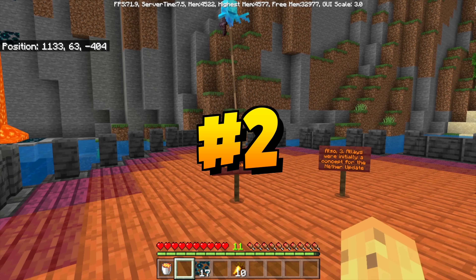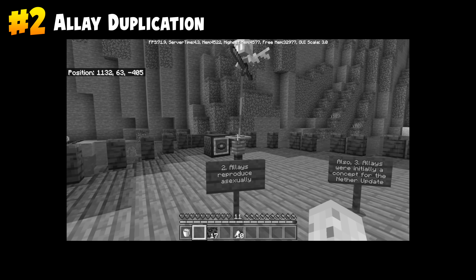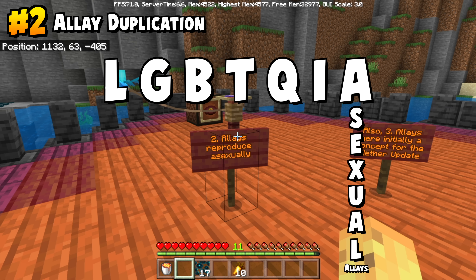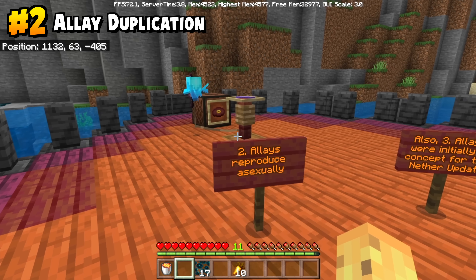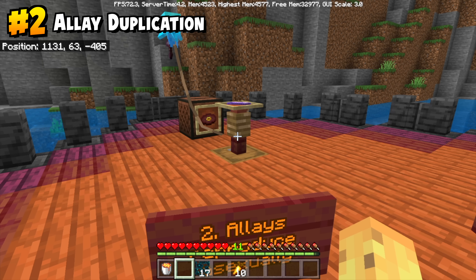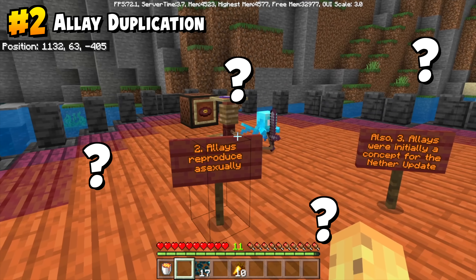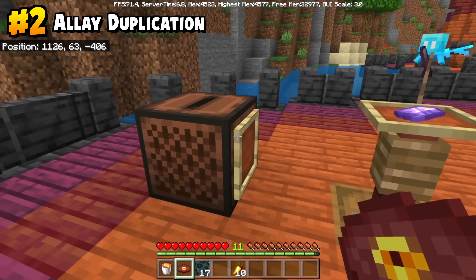Next up, Minecraft going big on representation — allays reproduce asexually, so that's the A in LGBTQIA, and good job Mojang for the additional representation. If you really think about it, Minecraft already has LGB and I mobs, and some villagers are T. If you're curious what I mean, you'll have to think about it. But here is a fun fact you can do in 1.19 and beyond.